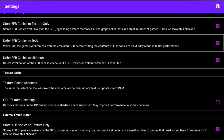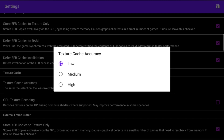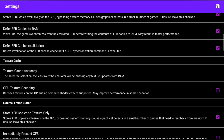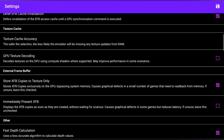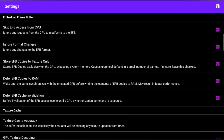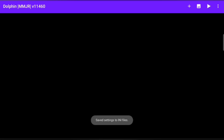Texture Cache Accuracy — make sure that is set to Low. And then the last one here, Immediately Present XFB — you need to tick that one. All the rest of these, keep ticked. At the top you'll see the disc icon — click on that, that saves everything. That should be everything. That should run your games just how you want them. Let's have a quick look at a couple of games with these settings.